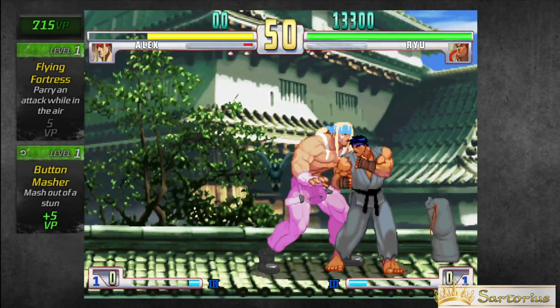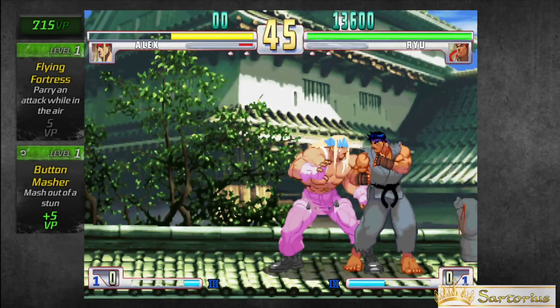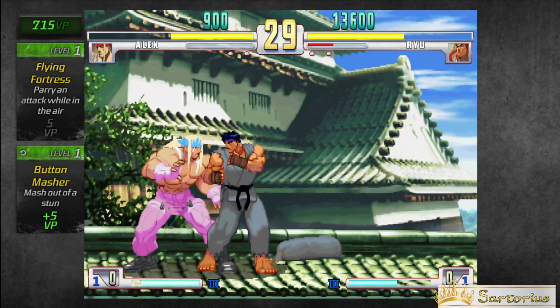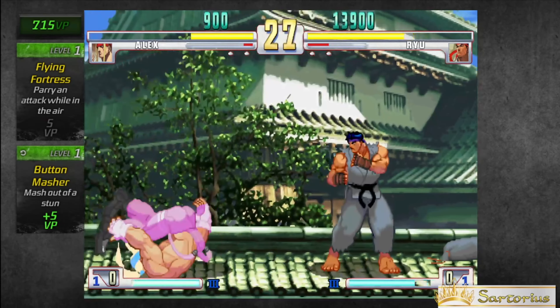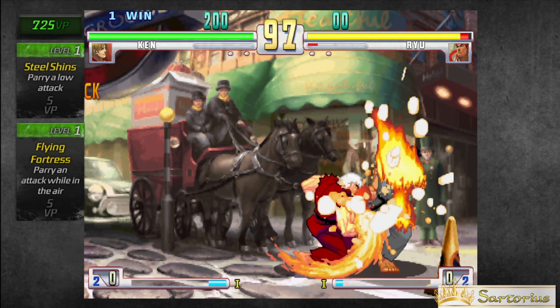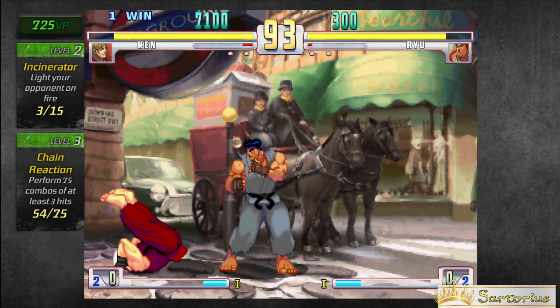When you are knocked down on the floor, you can choose to ground tech. If you wish to ground tech, right when you hit the floor, press down. Doing this will cause your character to stand up much faster than if they were hard knocked down. If you're knocked down on the floor and you do not wish to ground tech, you can use a special move to get up with an attack. These are wake-up attacks.